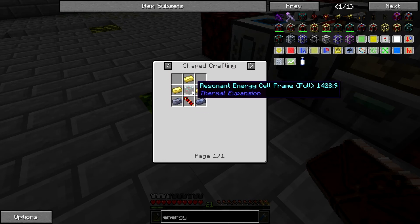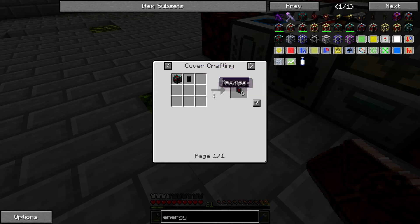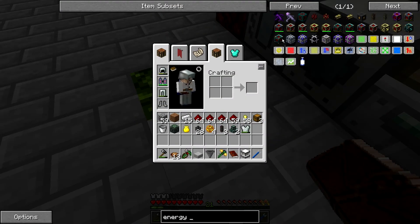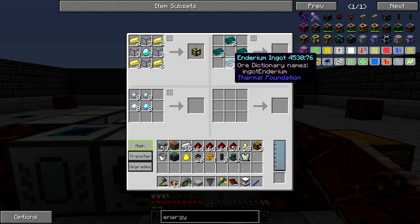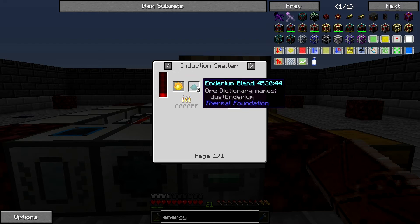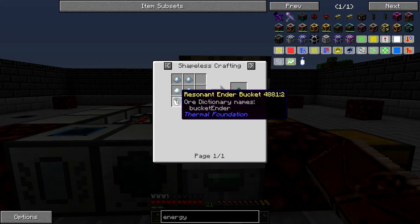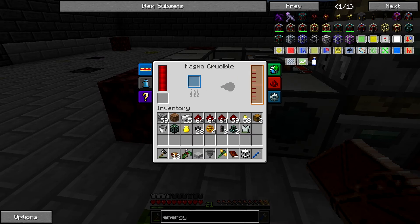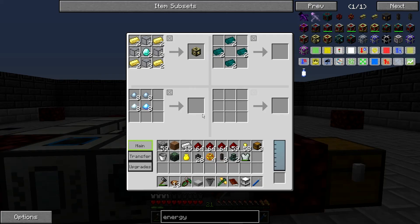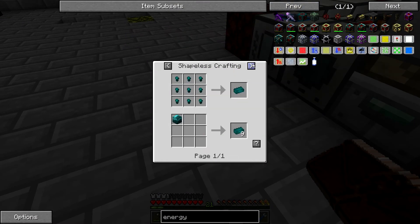To make enderium, you can basically take pyrotheum and enderium blend in an induction smelter. To make enderium blend, you need pulverized shiny metal, pulverized tin, pulverized silver, and resonant ender. To get resonant ender, you put ender pearls in your magma crucible, then put buckets in your fluid transposer and pull out buckets of resonant ender, then throw it into the recipe to make the enderium blend. You can also make molten enderium in your smeltery by melting up ender pearls, shiny metal, tin, and silver directly.